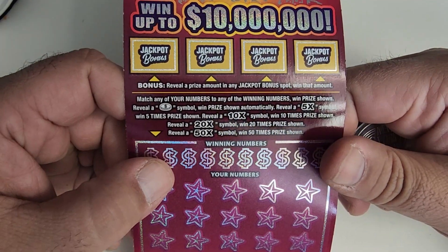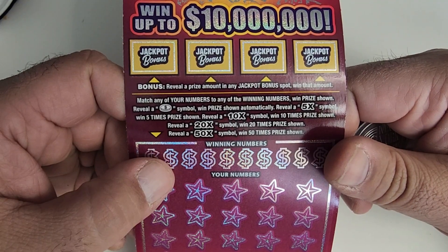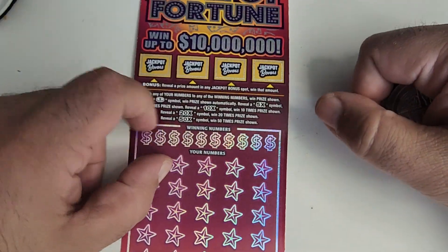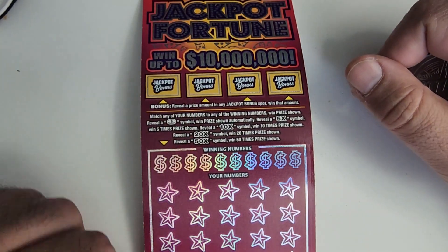Let me show you how this game is played. Match any of your numbers to the winning numbers. When the price reveals a coin symbol, the prize is automatically multiplied — 5x, 10x, 20x, and 50x as you'll never guess, 50 times.